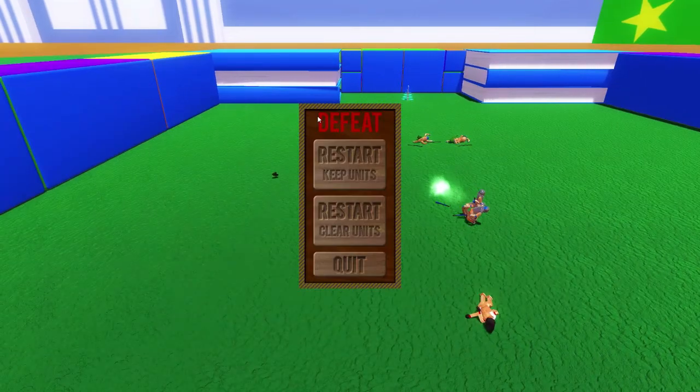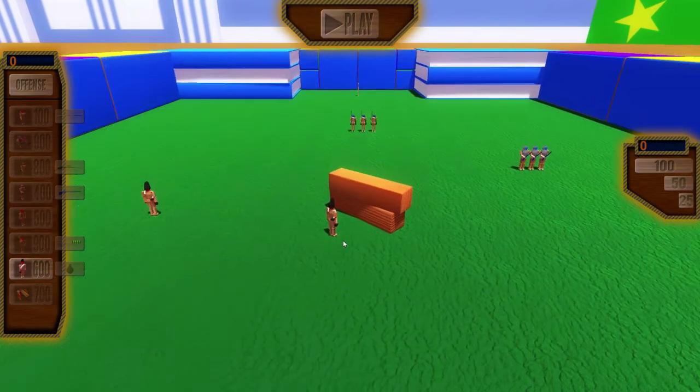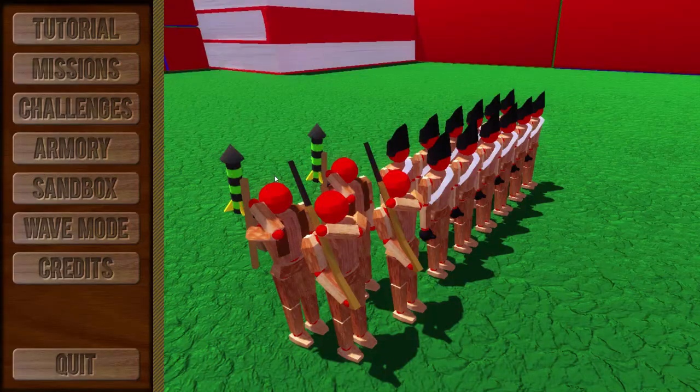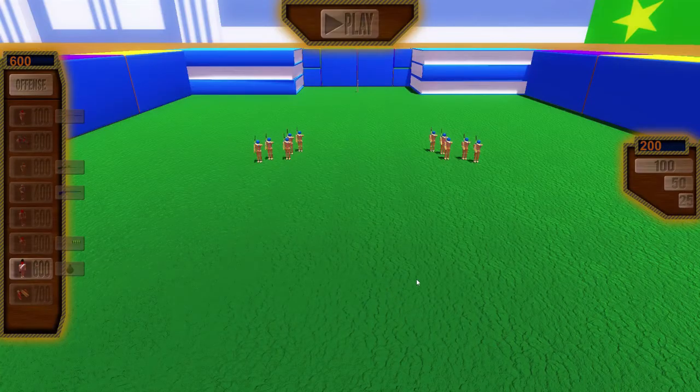One grenade is all we need - oh my god, it was so close! Hello everyone, my name is DGP and welcome back to another episode of Wooden Battles. There's been two updates - everyone knows about the grenaders, but now they've introduced a gatling gun. I haven't seen it yet but that sounds amazing. They've also added more challenges, so let's get right into this.